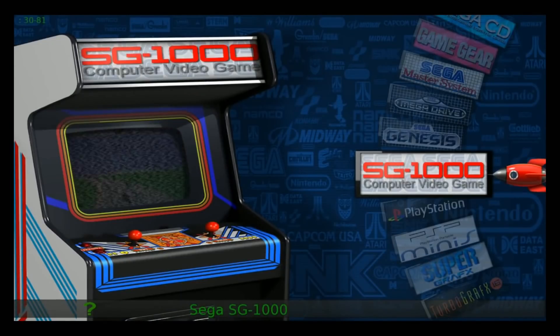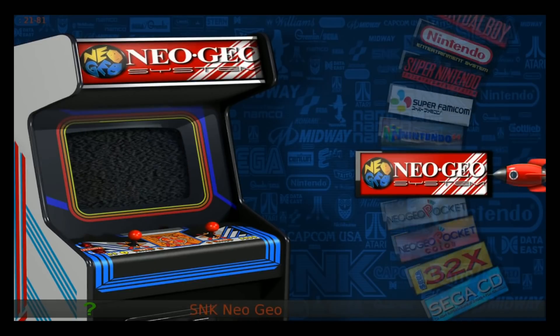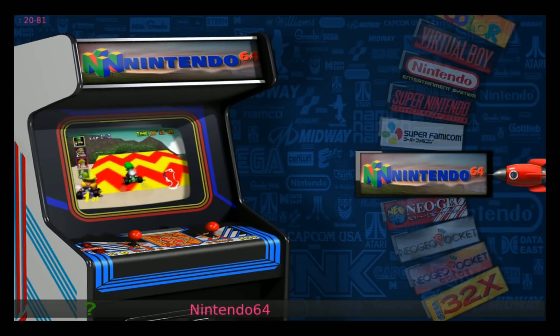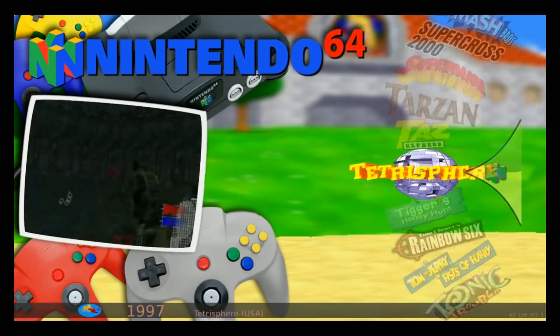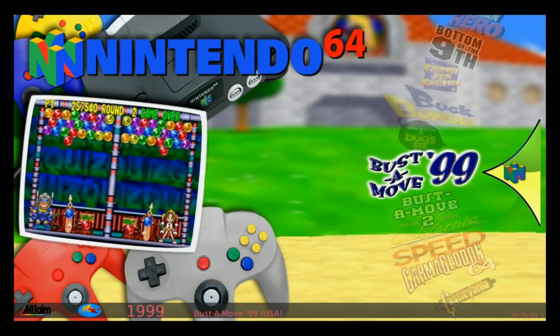Okay, there's our Sega Genesis systems — those all work — and Neo Geo. I'm going to stop and click on Bust-a-Move 99. We are using the Mupen Glide 64.